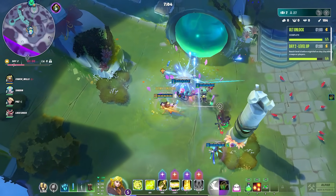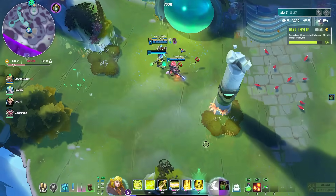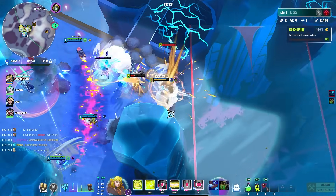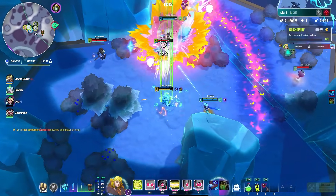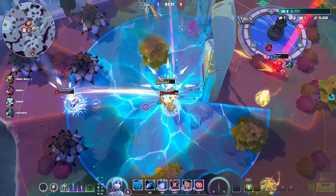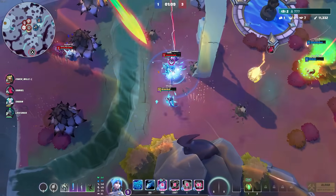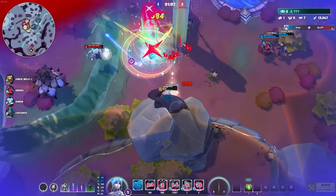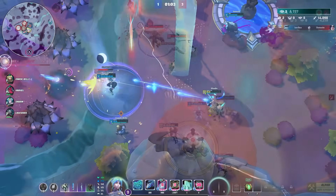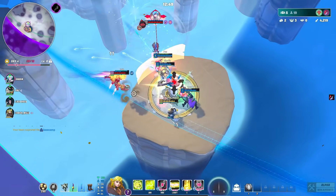Once you reach level five you unlock your ultimate, which is incredibly important. Ultimates are powerful abilities on a much larger cooldown, typically cost more mana, and can change an entire team fight. If you go into a fight where enemies have their ultimates and you don't, it's going to be very difficult to win.